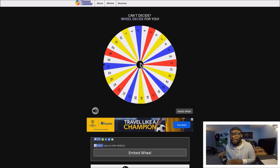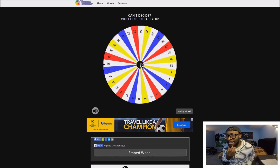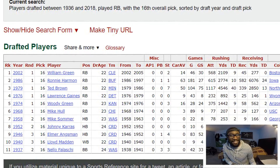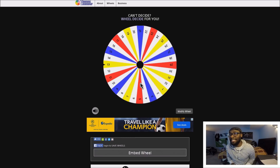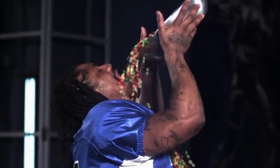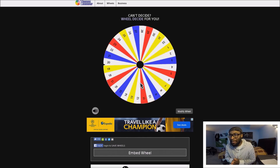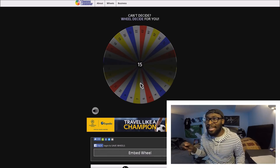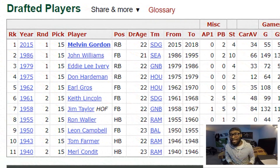Every single pick will stay up on this board even after it's selected because every single position is different. Let's move on and see which number we'll be looking at for the running back position - number 16. Gotta spin again, as none of these running backs are in the game. Number 12 - I'll take that. One running back down, one remaining. Let's spin again, hopefully we land on a bona fide superstar. We're gonna be taking number 15 - Melvin Gordon could easily be our running back number one.